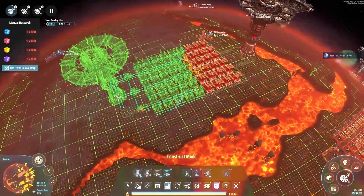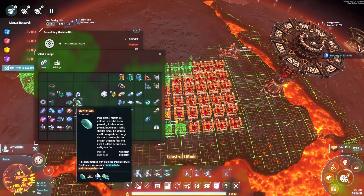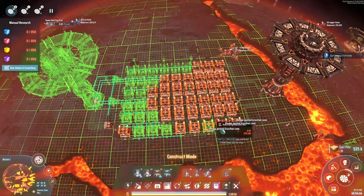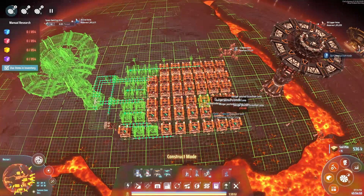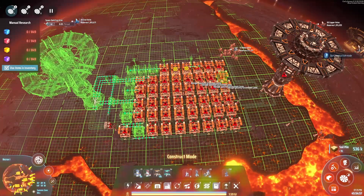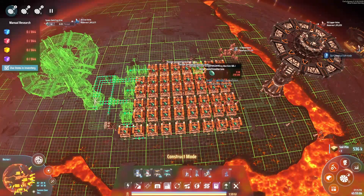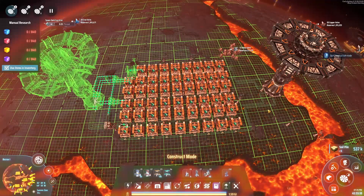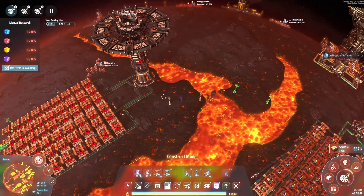It does mean I might need to do a little bit of recalculating, because I grabbed all the resources needed to get this constructed — our Graviton lens. And then for the green science, which I'm going to be mass producing, because although we can make warpers out of Graviton lenses, I want to make them out of green science because that is a much more efficient way of doing it and we're going to be able to produce warpers fast.